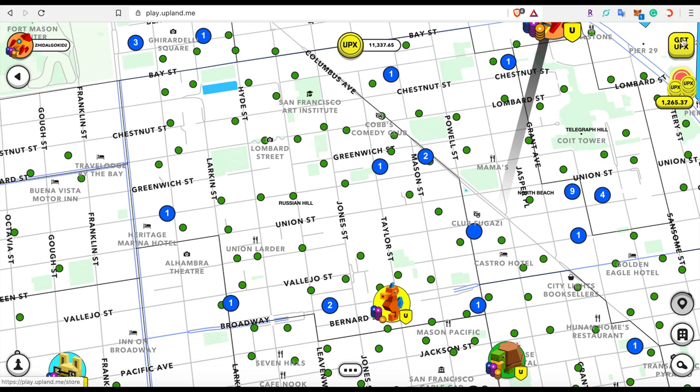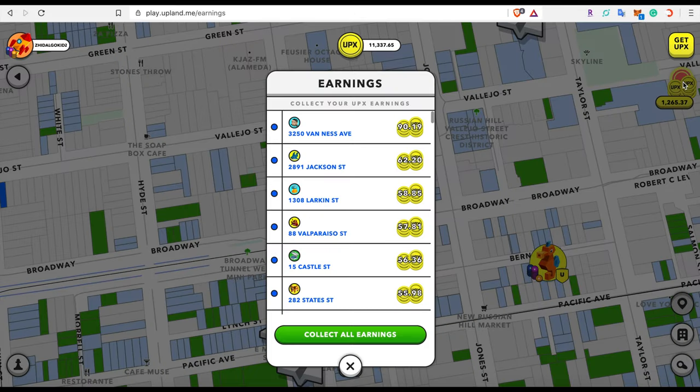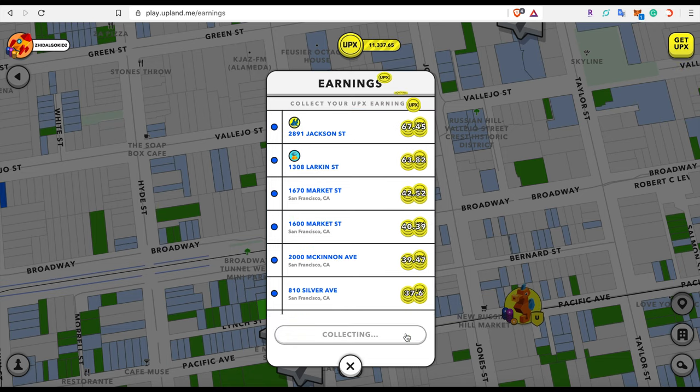Lastly, the top tab is the UPX Store again, and underneath is the Earnings tab, which shows how much you're earning per property. It also shows if a person jumped to your property and the fees you're receiving for that. This refreshes every three hours — you can collect earnings individually or click Collect All Earnings to add everything to your UPX balance at once.